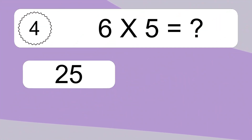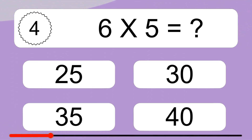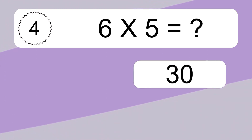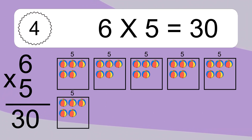6 times 5 equals what? 6 times 5 equals 30. We have 6 boxes and each box has 5 colorful balls inside. If you count all the balls in all the boxes together, you will have 6 times 5 balls. This equals 30 balls.